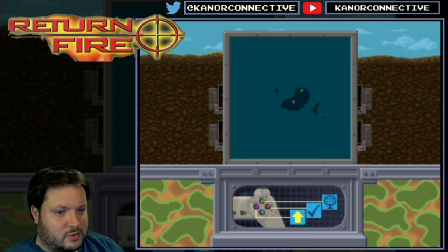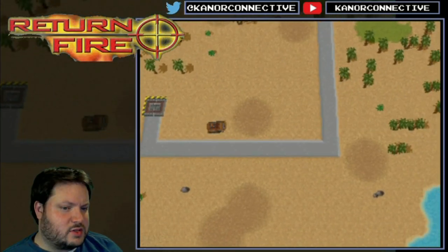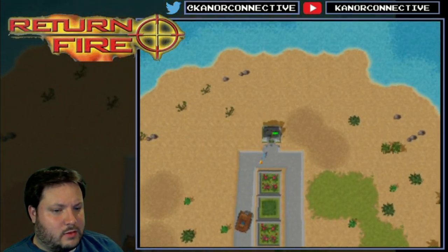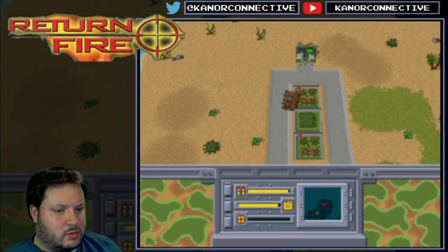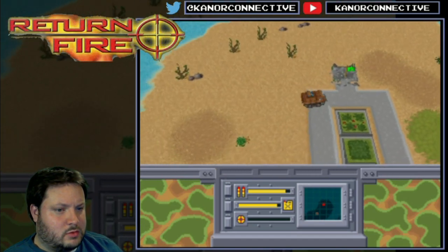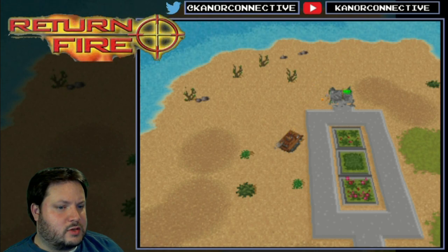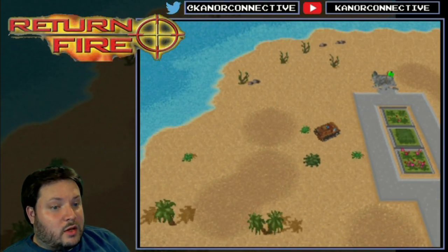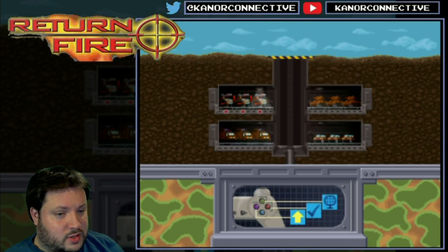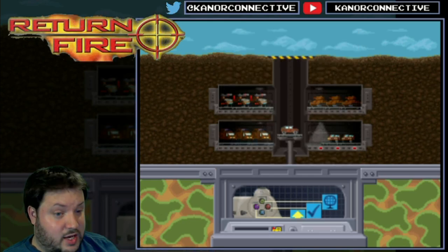Alright, let's switch to that control scheme now. Just take the tank out, I guess. Is this the same control scheme? I thought I changed it. Maybe it's different for every vehicle. That just has the missiles. That's like a lob — that's like a low one. Oh, okay, that's cool. I've got to go back and get my jeep again. So it is a different control scheme for each vehicle, which is kind of cool depending on the actual vehicle.